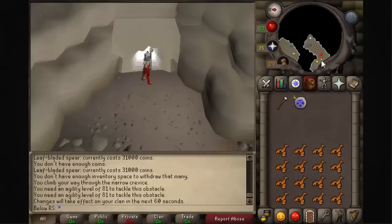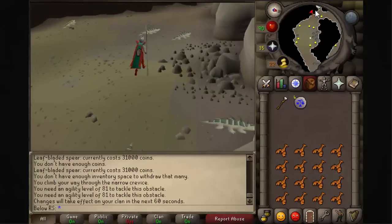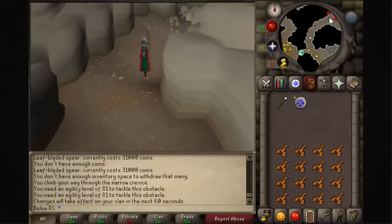When you're here, you just enter the cave entrance and then follow the path — you can't really lose yourself, there's only one path until you reach the Turoths. I'm going to speed up the clip so you can see where I go.